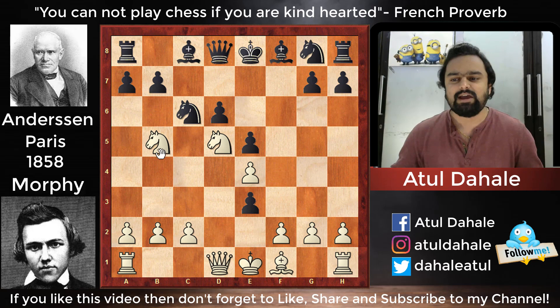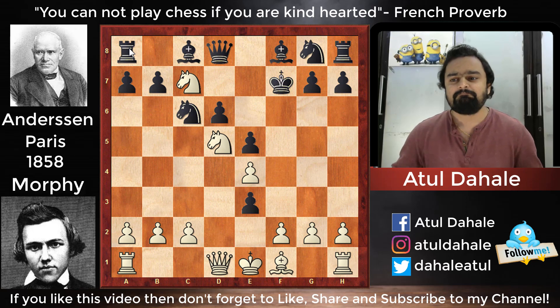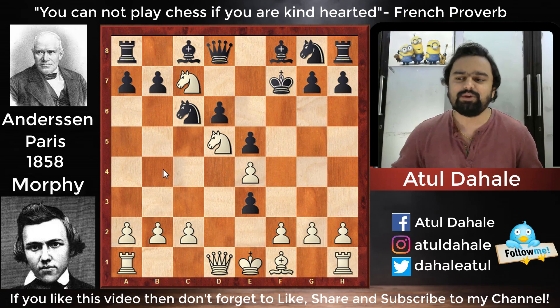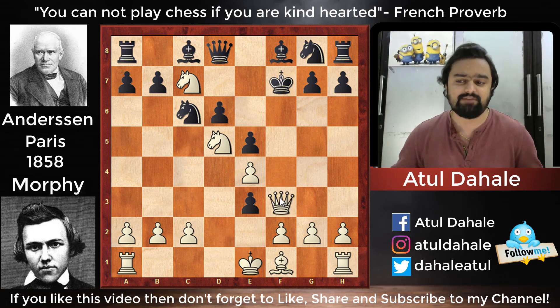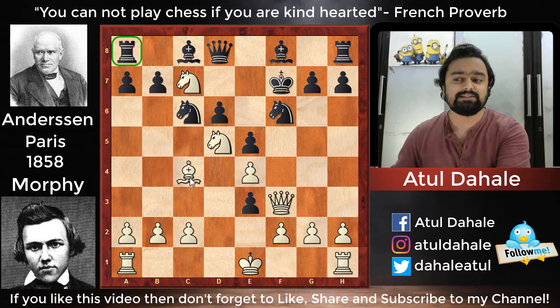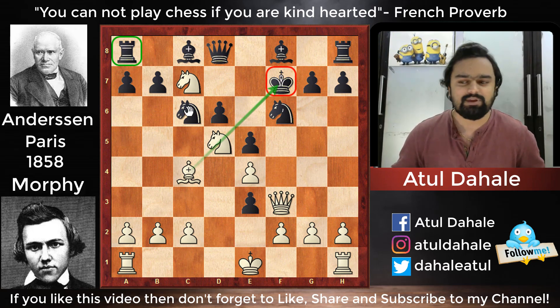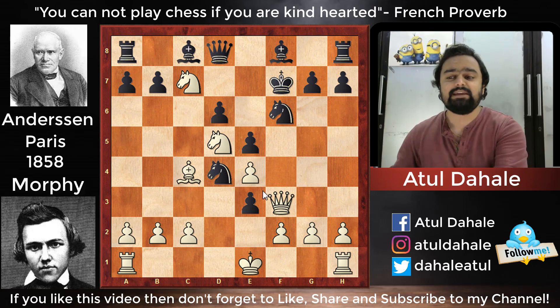Anderssen thought there was no better option than to capture the bishop on e3, so he played fxe3. Morphy then gave Nxc7 check. After Kf7, White had the option of taking on a8, but Morphy wanted to go after Anderssen's king — he didn't want to get distracted. So he played Qf3 check, Nf6, and then Bc4, still eyeing Black's king rather than taking the rook on a8.